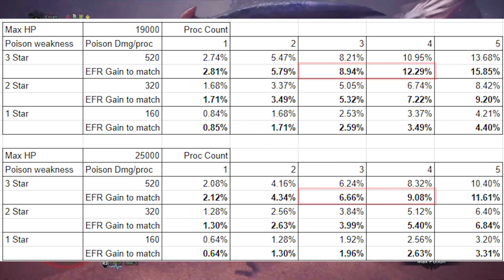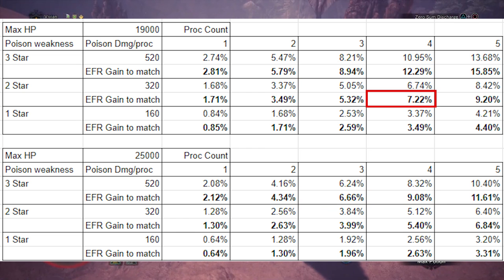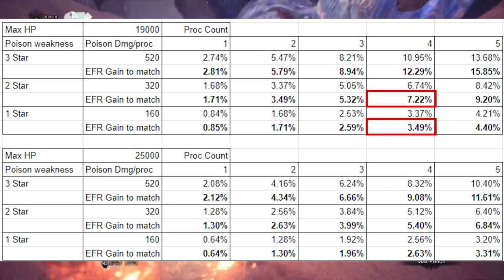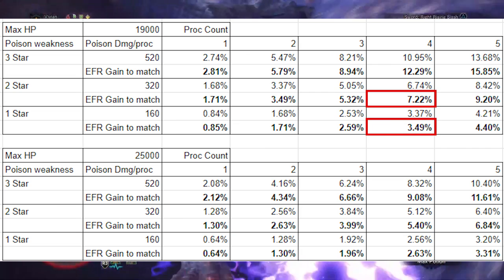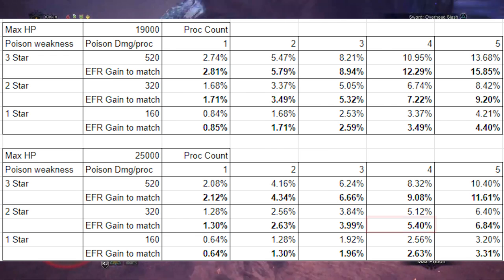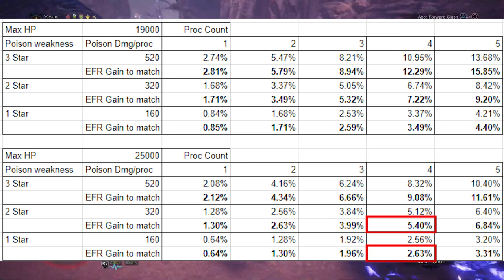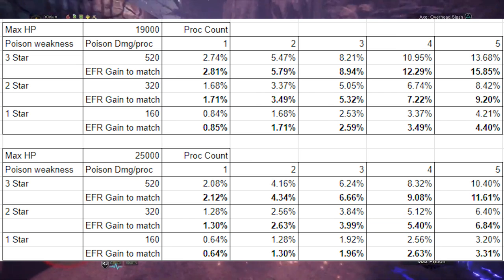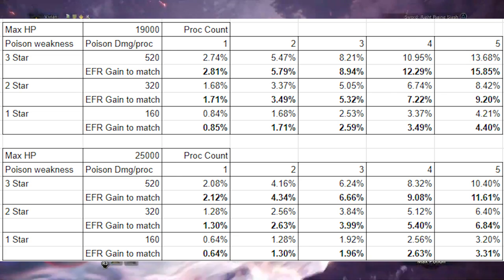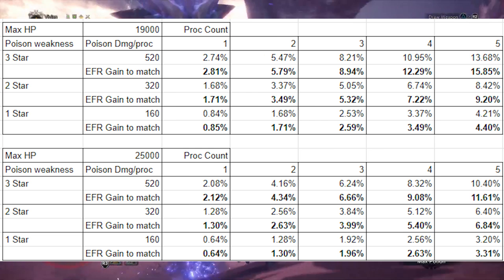Poison is of course amazing on 3-star monsters, but most monsters in the game are 2-star or lower. On 19,000 HP monsters like most tier 2 monsters, we'll get 7.22% for 2 stars and 3.49% higher EFR you need to beat a poison set. And for most Elder Dragons that are around 25,000 HP, you have to have 5.4% EFR to beat it at 2 star and 2.63% at 1 star. This is really nice, but it's not that huge of an EFR gain — for the 1-star matchups, we're talking about less than the damage return you get out of 1 level of crit boost with 100% affinity.